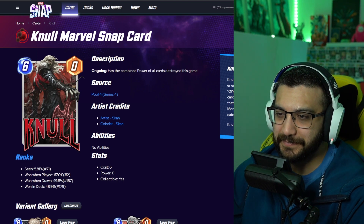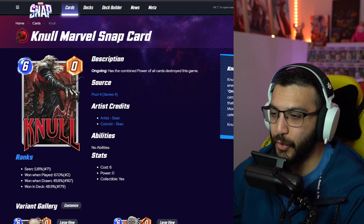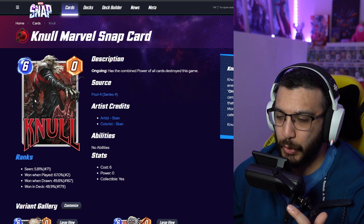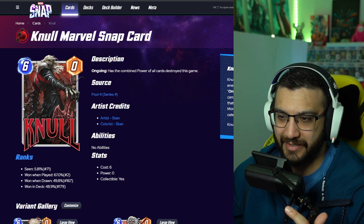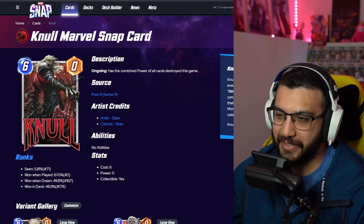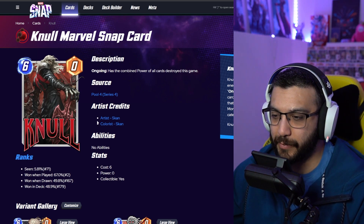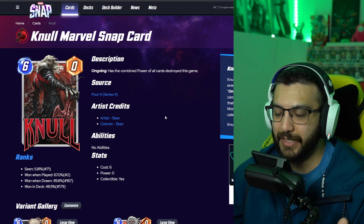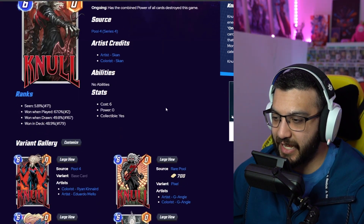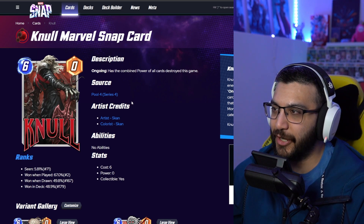Next up we got Skan over here. Are you joking? Can we get a bad one? This is insane. I don't know who the characters are in the background, but they look like symbiotes, and he has a logo on his background. Oh my God, he looks so cool. I need Gnoll just so I can get all these — this is incredible. Is this one in the game yet? Okay, so this is another unreleased one. I don't know how I'm going to rank these.